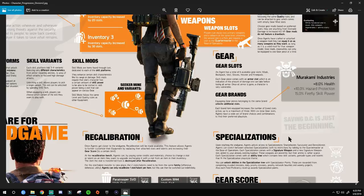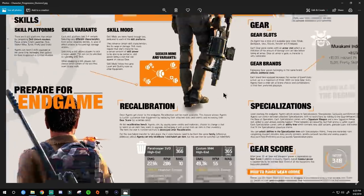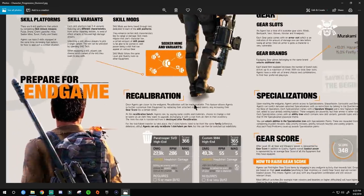Gear brands — equipping gear pieces belonging to the same brand unlocks additional stats. Brand sets are technically a baby version of gear sets right now, and there is a higher level of true gear sets we'll discuss later. Think of brand sets like raw buffs you can mix and match. Each brand item increases the number of brand stats active up to a maximum of three — so each brand set gives you up to three buffs. The more pieces you wear from one brand, the more bonuses unlock.